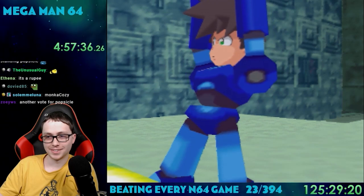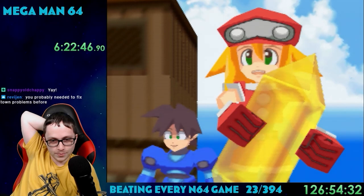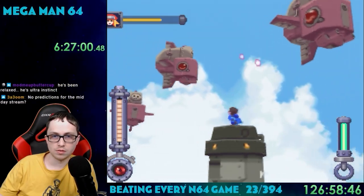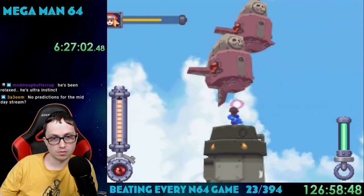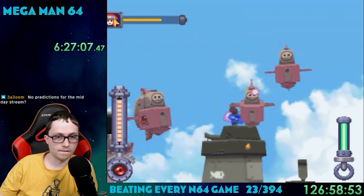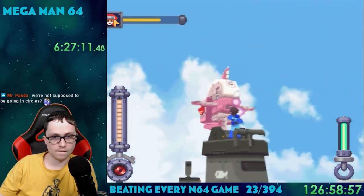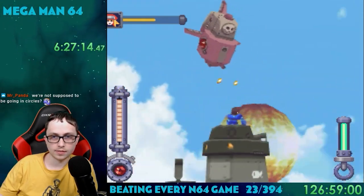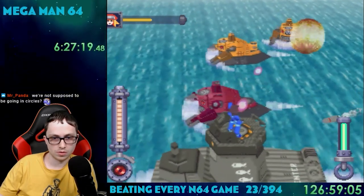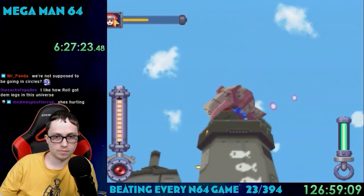With the refractor shard in our possession, we can set off on our next goal: reaching the ruins in the ocean. There's a boat in the town we can use to access it, but it's currently out of commission — luckily, all it needs is a refractor shard to fix it. After setting sail out on the ocean, guess who shows up? It's those pesky pirates with all their big robots. How do they have money to build all of these if Mega Man keeps destroying them? Mega Man's defending the ship from the top — basically, you just shoot all the robots in the water and try to prevent the ship from taking damage. It's kind of an annoying section because it's basically just a really long auto-scroll.